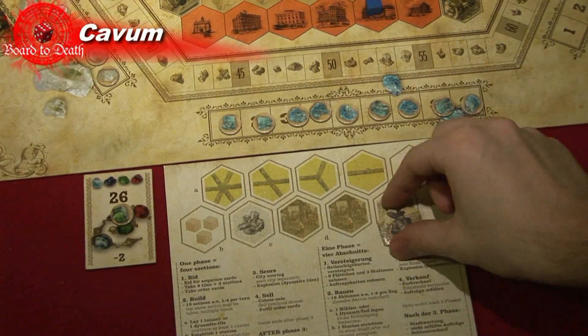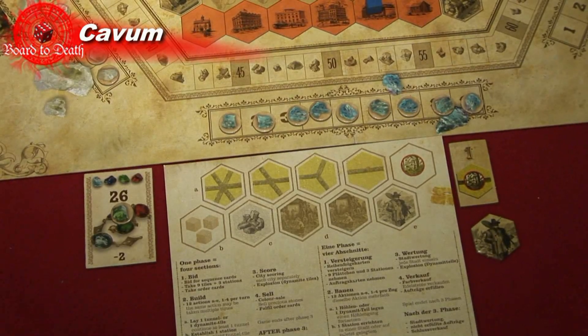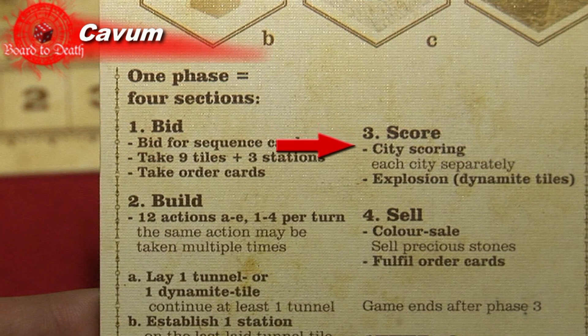The last action is the final action. When you do this action, you are telling other players that you are done and waiting for them. Once everyone has played the last action token, the phase ends and you move on to the final phase. The final phase is basically scoring points, selling gems, and exploding dynamite.